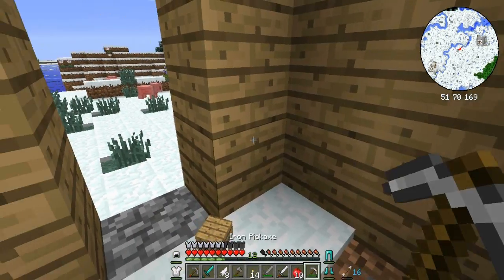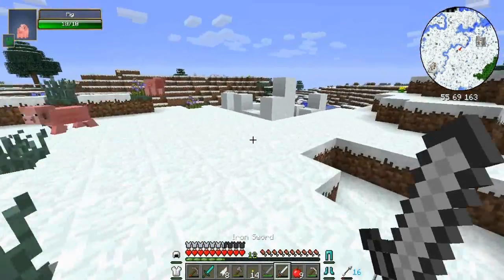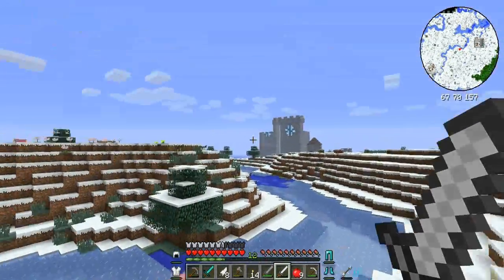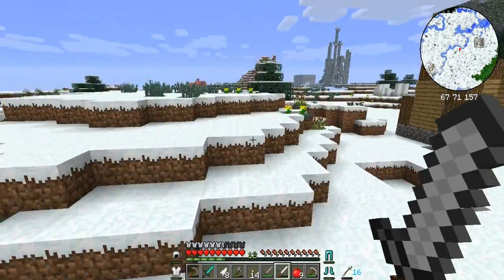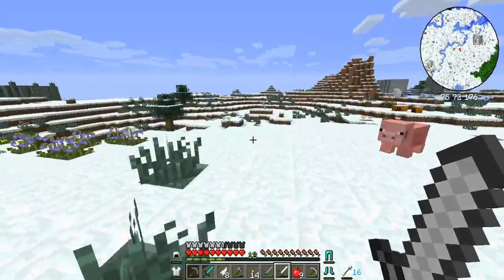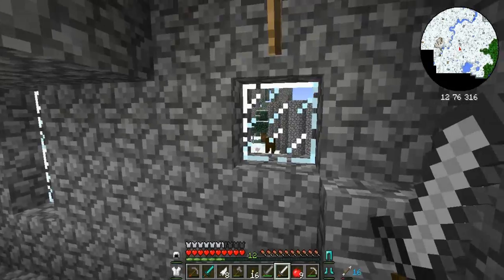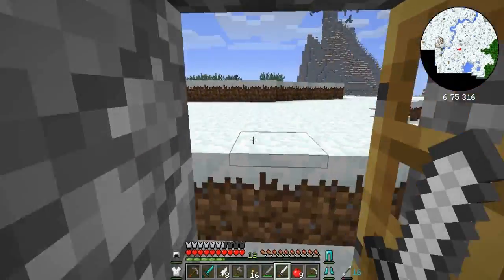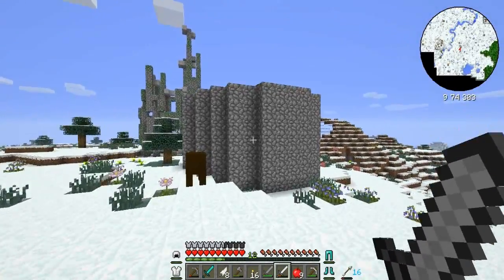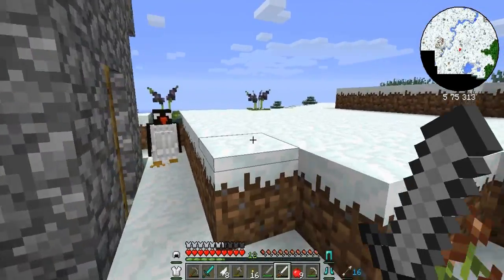Nothing in there. Oh, it finally let me eat something — I don't know why it was doing that, that was really weird. More random ruins, and there's another one of those things over there. This snow biome just seems to be going on forever. Oh, I found some kind of house — it looks like one of those houses that spawns in a village. There's a chest on top there! But you know, my inventory is poor — I keep forgetting — it's just too full.